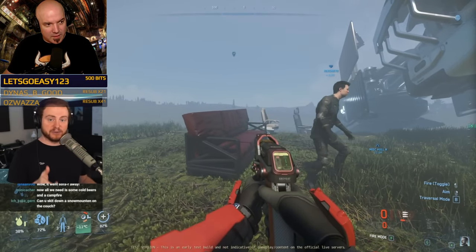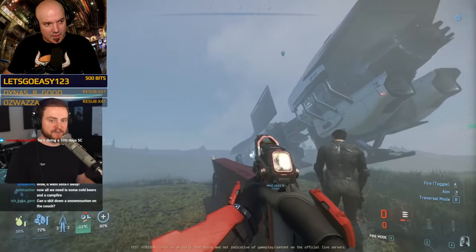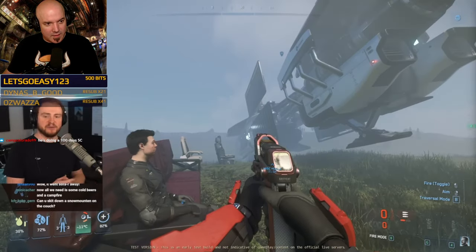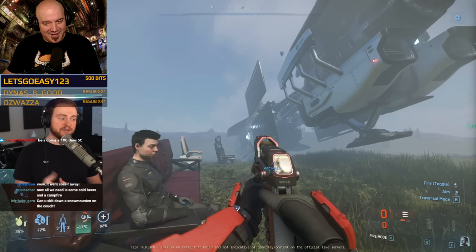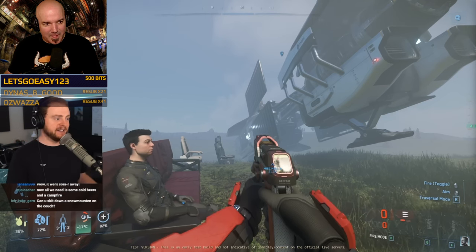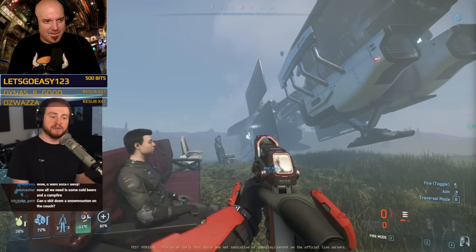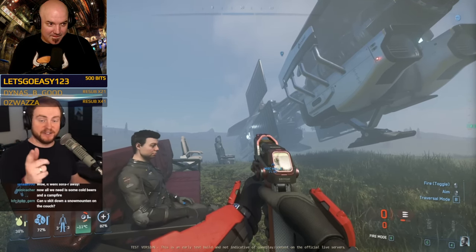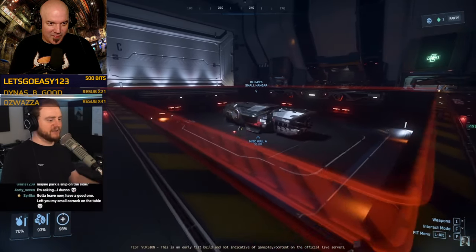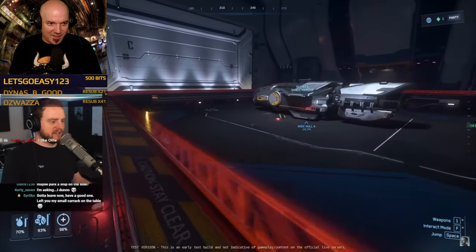Someone in chat gave the suggestion: what happens if you put newly added furniture from Star Citizen 3.24 onto the Hull-A? Does it work? Can you sit on it? Can you fly around? This is what happened on a live stream. We've got the Hull-A here — I don't think we'll be able to put furniture on it, but let's see.